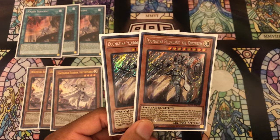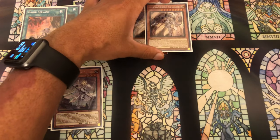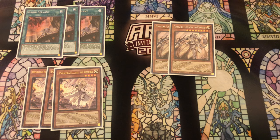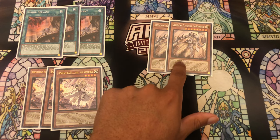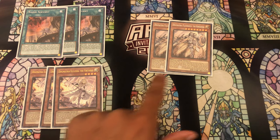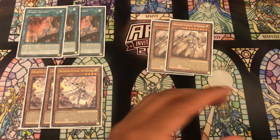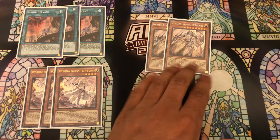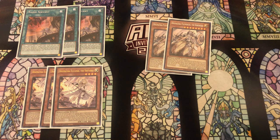Next we have two copies of Fleur de Lis. This is a lot of times what you're searching off Ecclesia. A lot of people only think of it in terms of negation, but it also has a really good effect for boosting your Dogmatica monsters' attacks, which really helps you go for game more easily - a problem that pure Zodiacs have with their own engine. Fleur de Lis plus an Ecclesia is already 5,000 damage, two Ecclesias plus Fleur de Lis is 7,000, and adding almost any Zodiac monster is probably game.